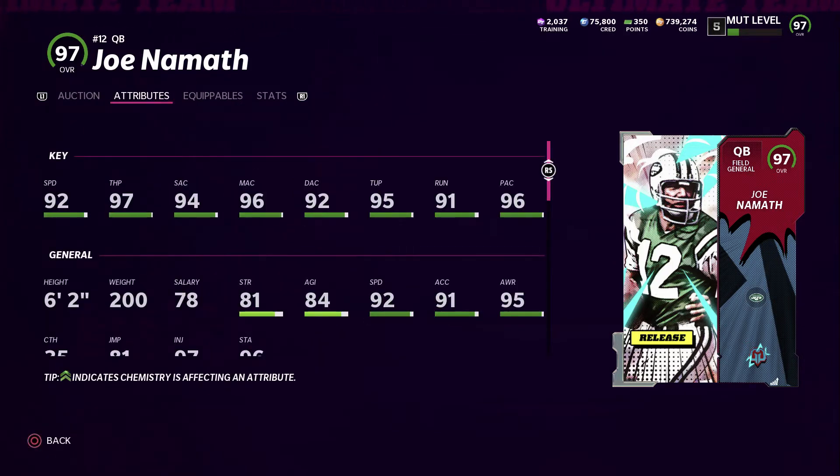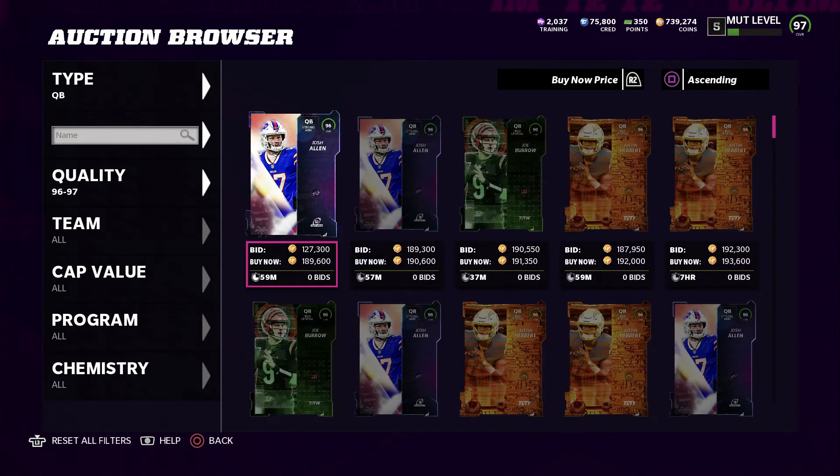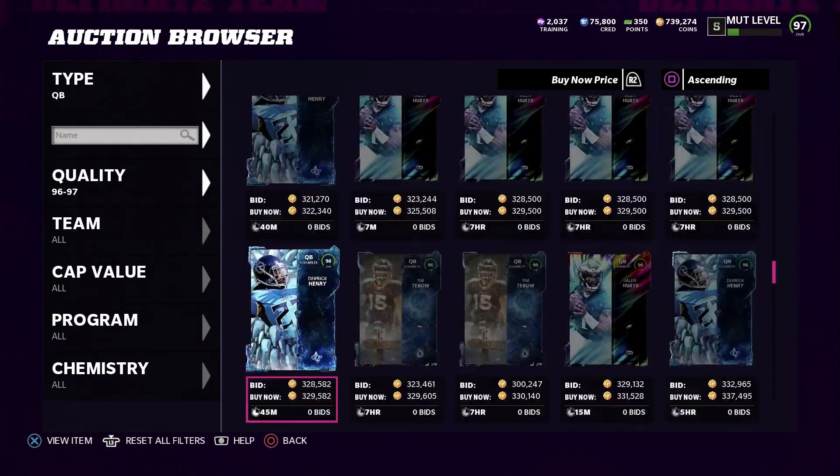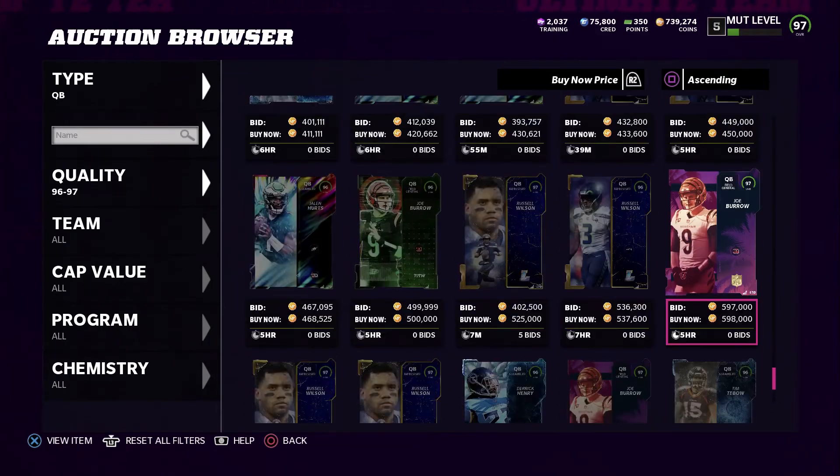Since comparing in the lineup keeps crashing the game, let's just go over the cards individually. Here's Joe Namath: 92 speed, 97 throw power, 94 short, 96 medium, 92 deep, 95 under pressure, 91 on the run with nice play action. He's a field general and gets Hot Rod, Master, and Gunslinger. On a Jets theme team that throw power goes to 99, short and medium up to 99, and play action definitely hits 99.